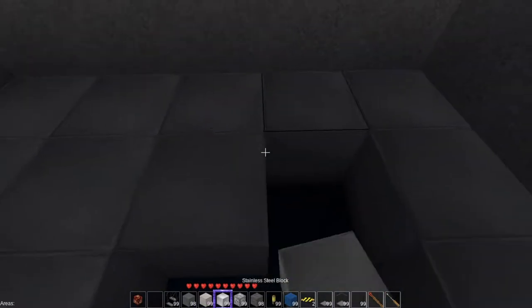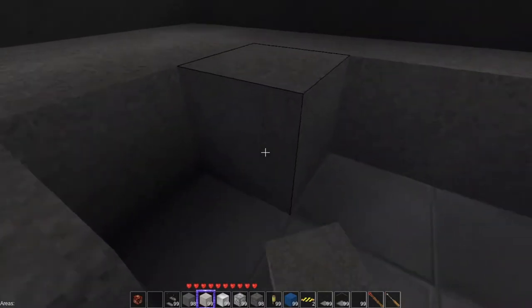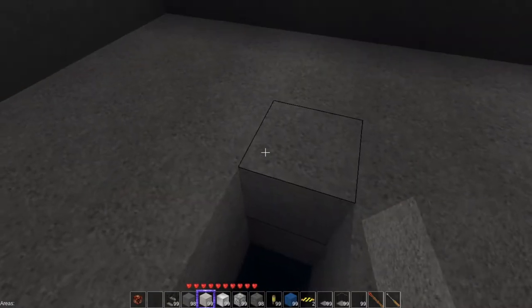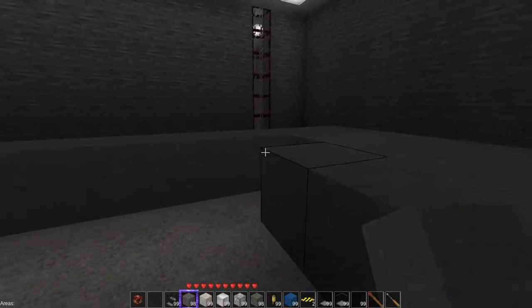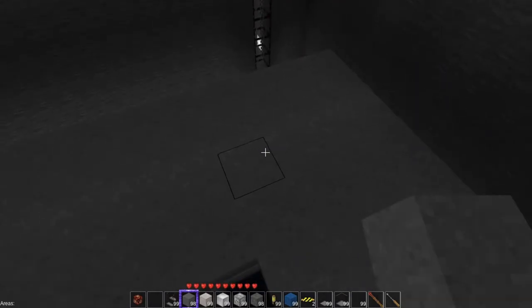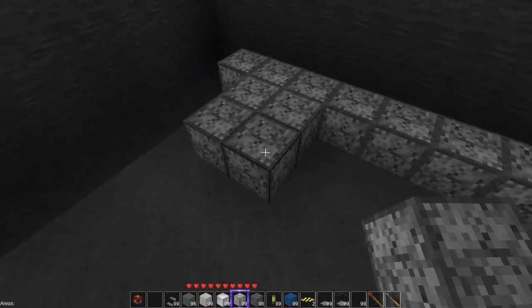We have our stainless steel top with our inspection hole. We have our blast resistant concrete. I am still trying to figure out how to make uranium rods quickly and easily. We are going to put in our concrete block. And just for safety — because this will cause you damage. I don't think there's lead armor, however I have diamond armor on.